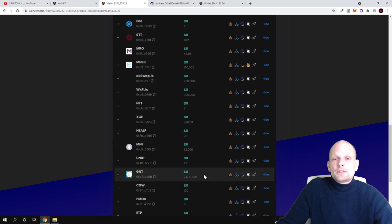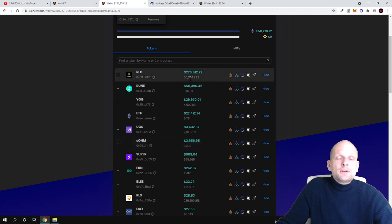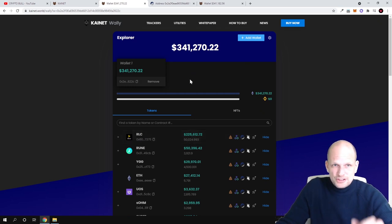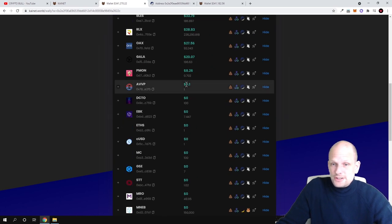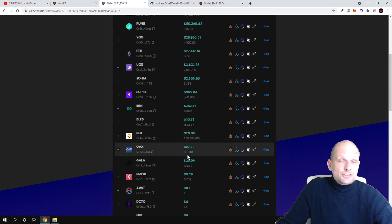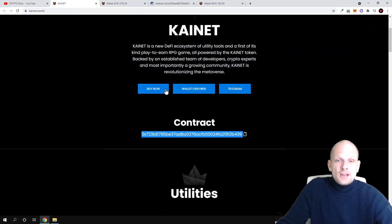For example, if these are your own wallets, you can check the assets in each wallet and how much they are worth. This is very useful — in my case, since I invest in many different cryptocurrencies, I can track assets across different blockchains using only this Kynet Wallet. Not only on Ethereum and Binance Smart Chain, but also on Polygon and Phantom. This is the first product I tried out and it is actually working.